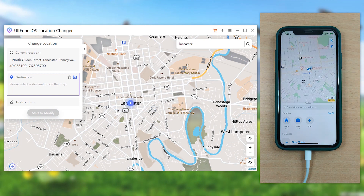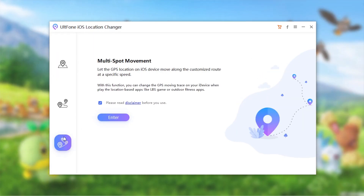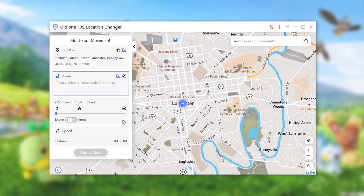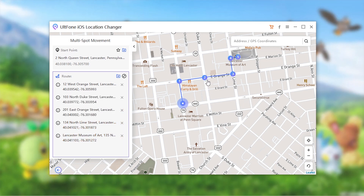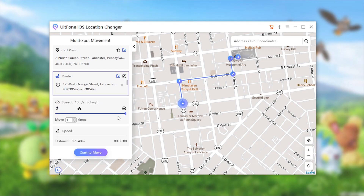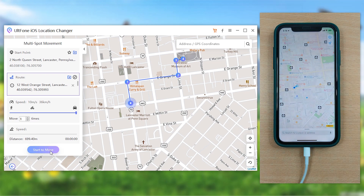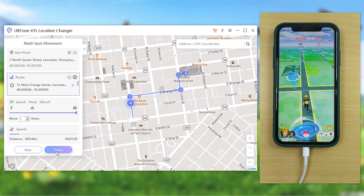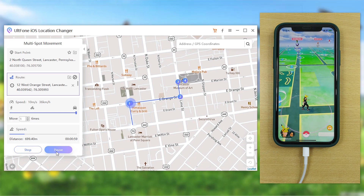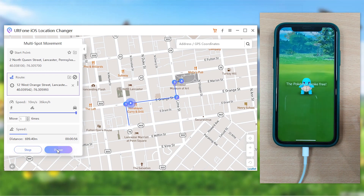Now if you wish to move along a specific route, go back to the main interface and opt for the multi-spot movement mode, followed by the enter button. Then you need to define the customized route over the map. Once done, you can set the moving speed and number of times you wish to repeat the route as per your preference. Hit start to move and you're done. Sit back and relax while your Pokemon trainer avatar moves along the path. You can also pause it at any desired location, catch a Pokemon, and then resume the movement again.